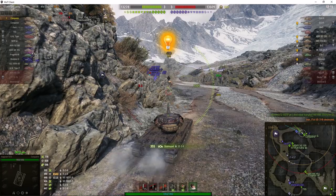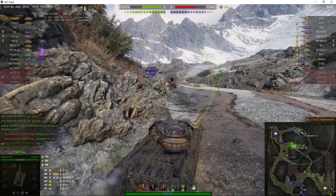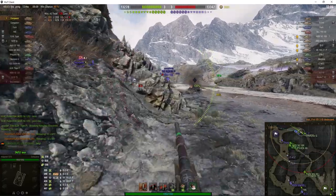Lower plate takes him out — no problem. Big alpha able to go straight through the lower plate, and he's out of the game.